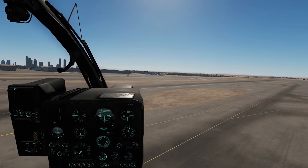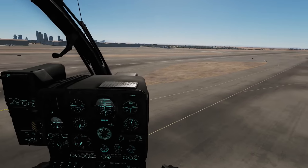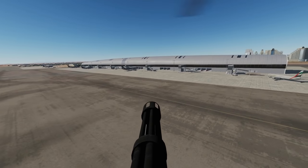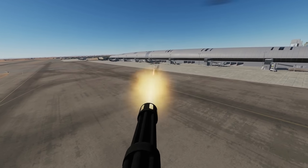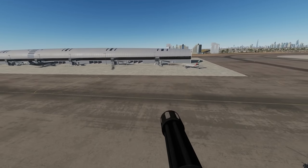We've got her in an auto hover — she's just holding still. We put master arm on, press three, and prepare for fireworks. Get some! I'm just moving my head around to aim the thing.